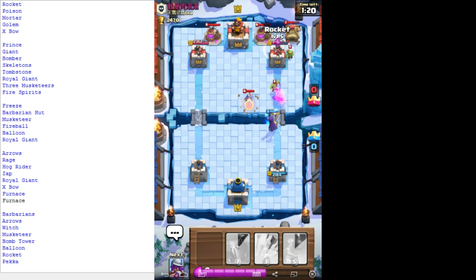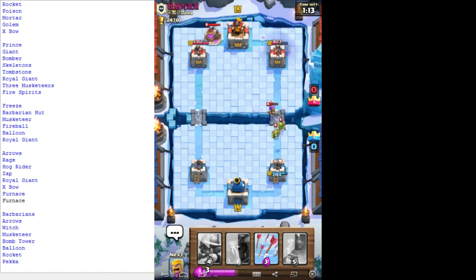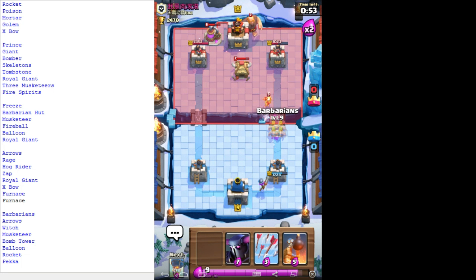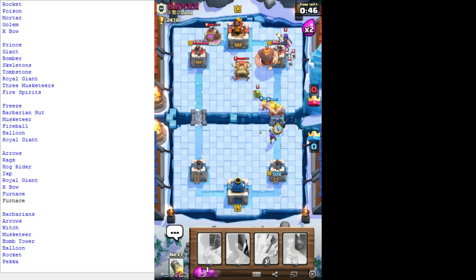I can rocket something like that - I can rocket that. Nice. I should remember I've got a rocket. I'm actually winning at the moment which is good. Good, that's such a freak. I could probably do anything there.